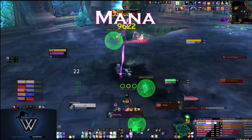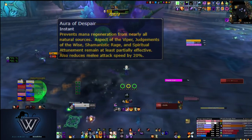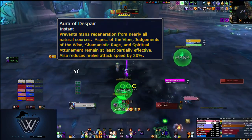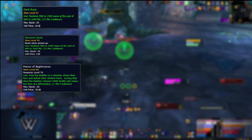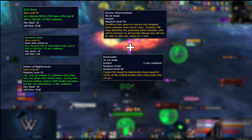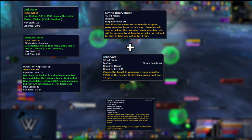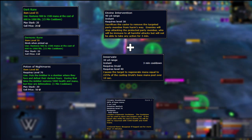Next up, let's talk about mana on this fight. As I mentioned, you can't regain mana during this fight, as your natural mana regeneration just doesn't work. But there are a few ways you can regain mana. These are from using the items Dark Runes, Demonic Runes, and Potion of Nightmare. A Paladin can use Divine Intervention on someone, and then that person can be Innervated — note that this is the only way for Innervate to work on this fight, as casting it normally will do nothing. You can also die and be resurrected; this is best used with Warlocks and Soulstones. If you're able to get a Soulstone, then killing yourself and coming back to life is a perfect way to regain some mana.